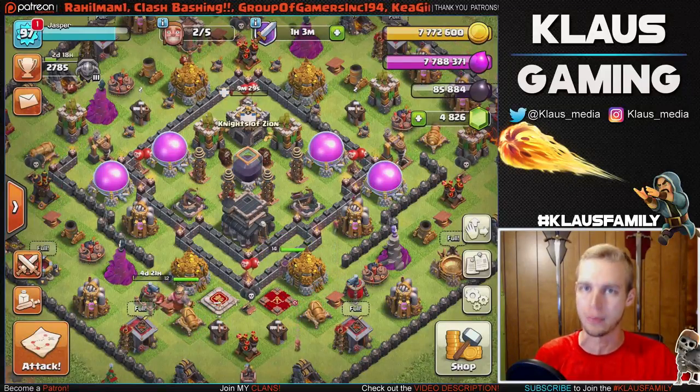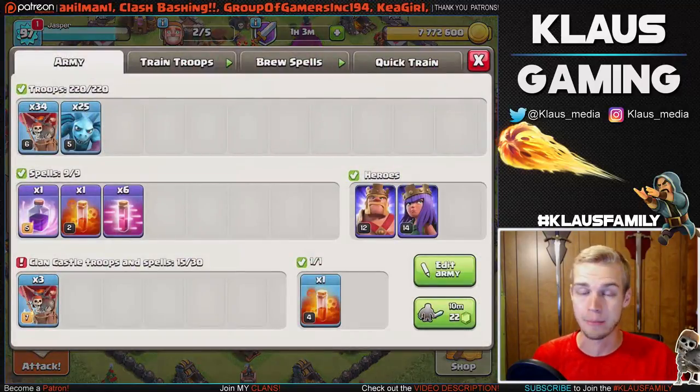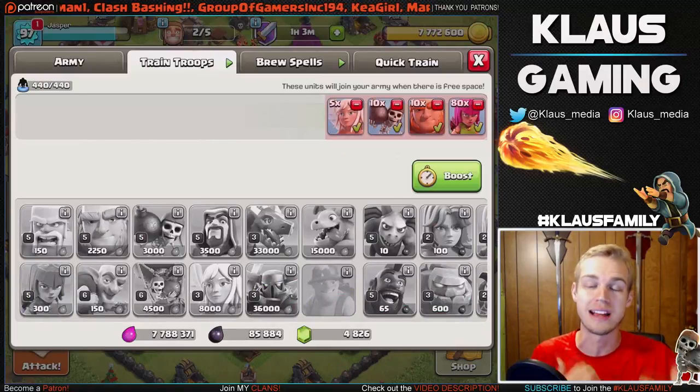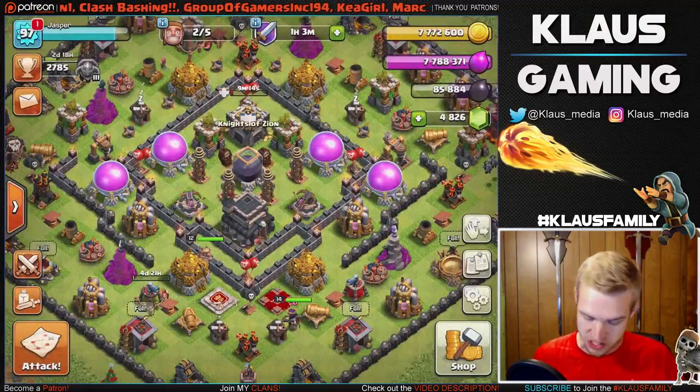I'm excited today because we have some huge upgrades in store. I have a Loonian army training up, and the second army I'm going to be using today is the queen walk - basically what you call the Boston special. I've got full storage so let's go into our progress base.